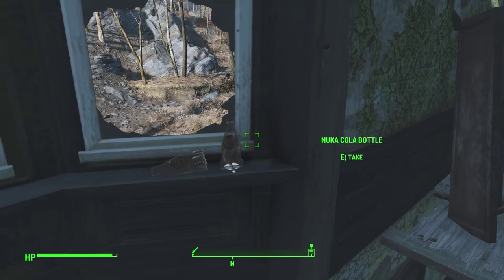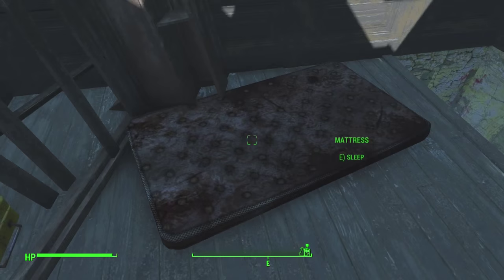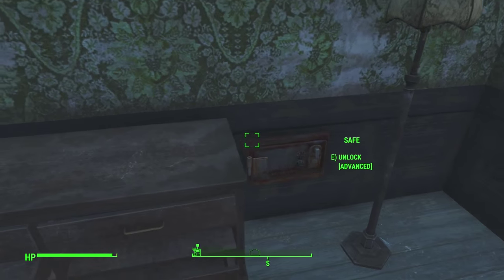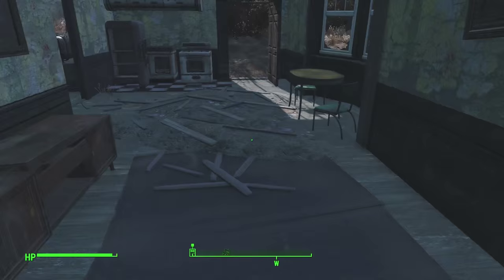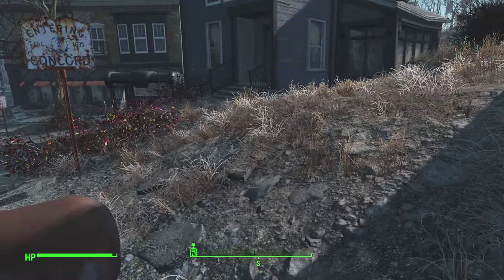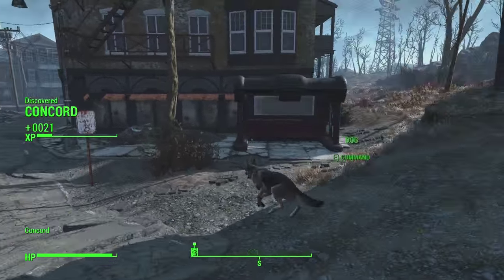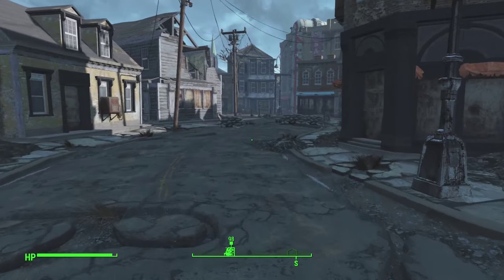We got some Nuka-Cola and some chems here — some Buff Out, that's pretty good. Let's make a note: this is an advanced lock. If we can open it we should come back, although I will most definitely forget about that. Concord, here we go. Look at this place — it's deserted.